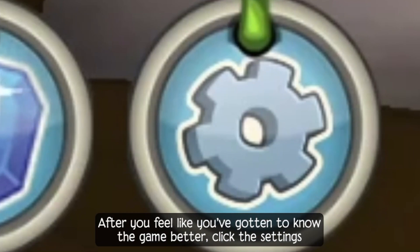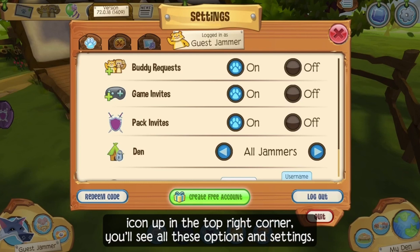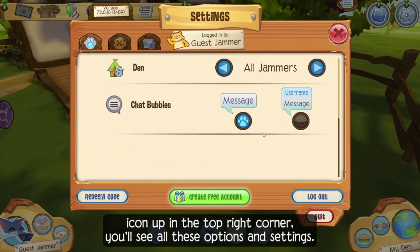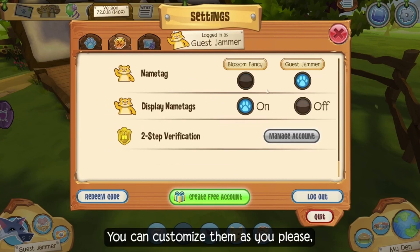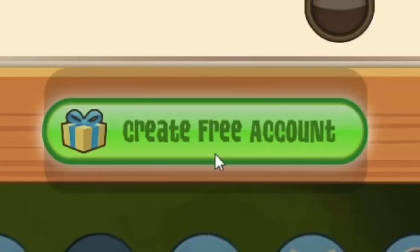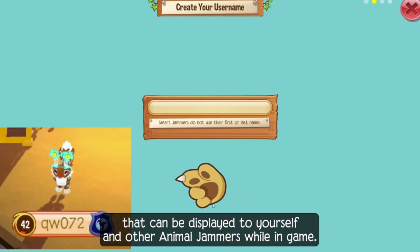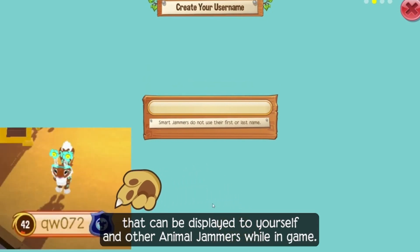After you feel like you've gotten to know the game better, click the Settings icon up in the top right corner. You'll see all these options and settings — you can customize them as you please. But you'll also notice a button that says Create a Free Account. Click on it, and now you can create your actual username that can be displayed to yourself and other Animal Jammers while in-game.